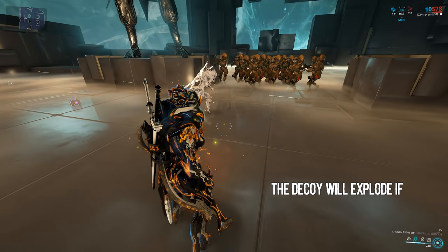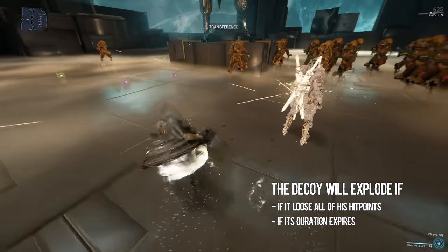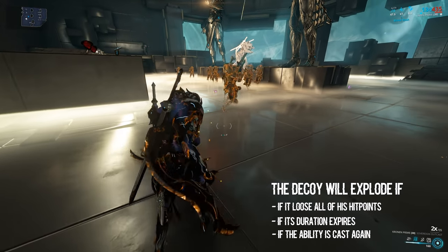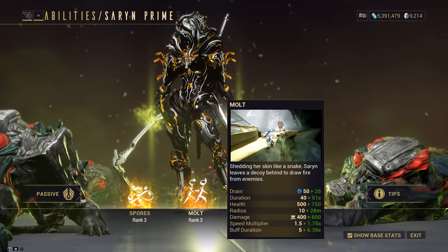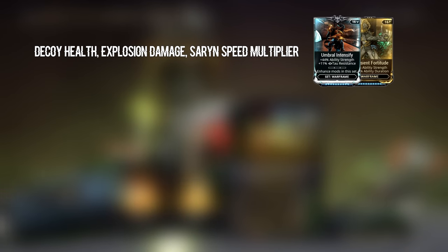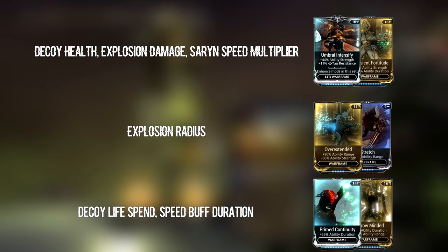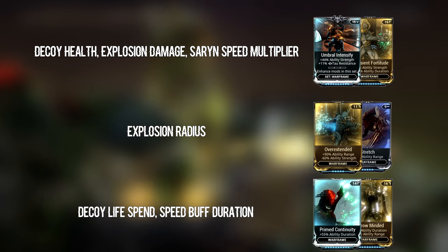The decoy will explode if it loses all of its hit points, if its duration expires, or if the ability is cast again — inflicting 400 toxin damage with 100% toxin status chance to all enemies within 10 meters. Decoy's health, explosion damage, and Saryn's speed multiplier are all affected by ability strength. Explosion radius is affected by ability range. Decoy's lifespan and speed buff duration are affected by ability duration, while the invulnerability period is not.